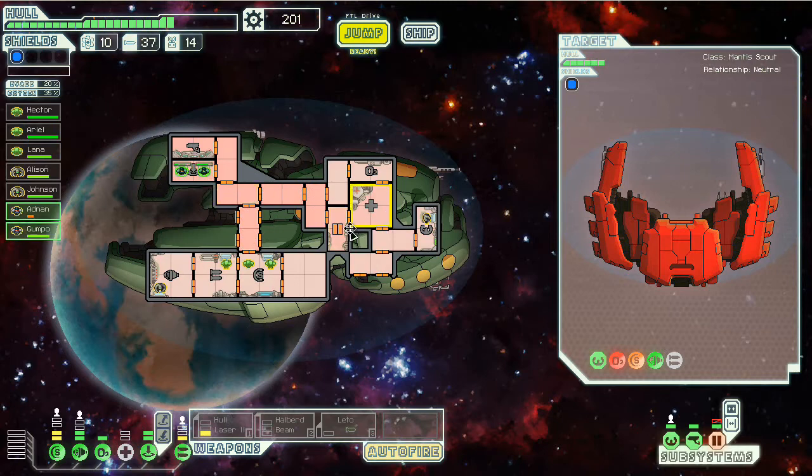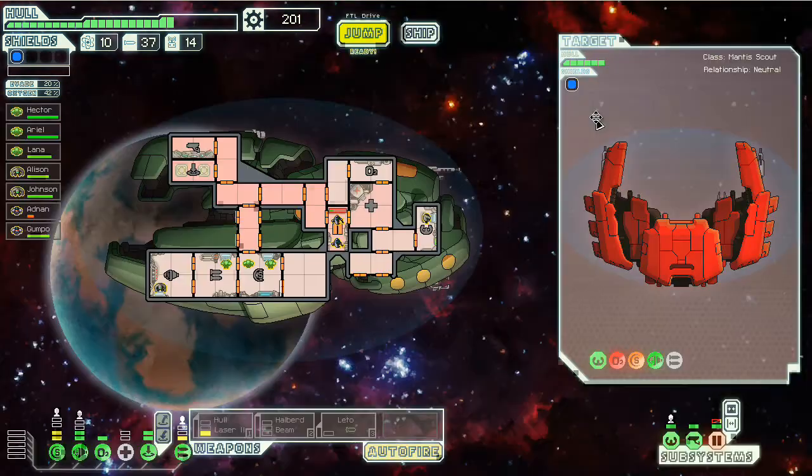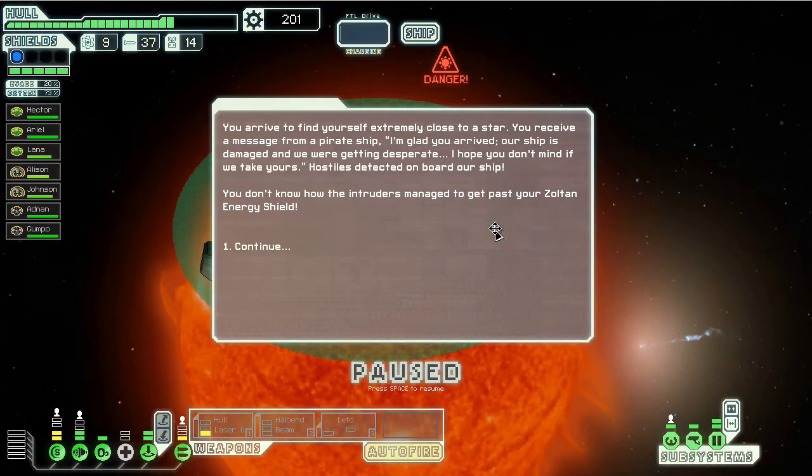I'm sitting here thinking, what is the best course for the good of the run? We're in sector three. We need to be in sector five to get the achievement for don't upgrade your reactor. I'm trying to decide basically what the better part of valor is — is it worth risking the run to get that achievement, considering if I do risk the run I might not even make it there anyways. I'm just going to jump over here just in case one of these other spots nearby is the spot I'm looking for.